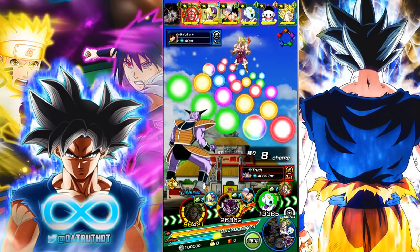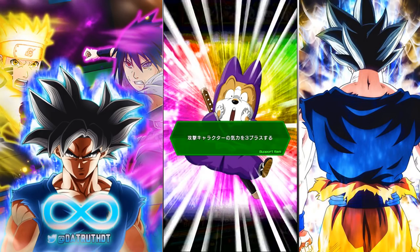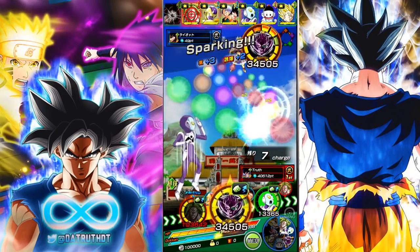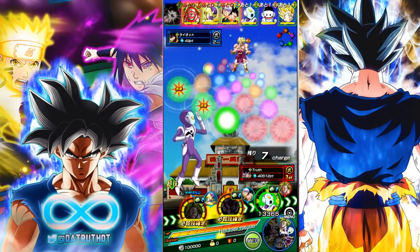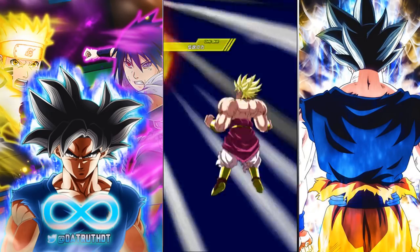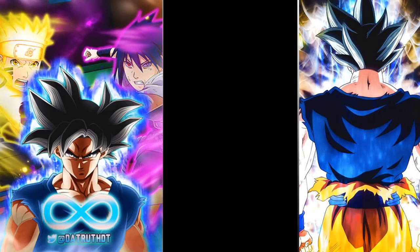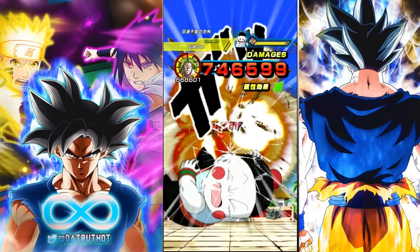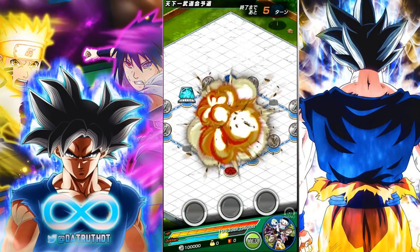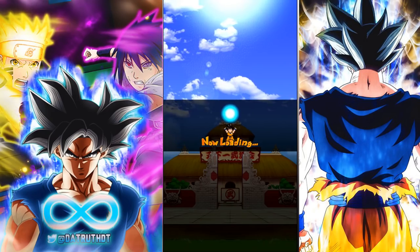With this team a lot of times we're not going to have the necessary ki, but that's why I have the Fruit of the Tree of Might and the shoes — they both give three ki — and I make sure LR Broly gets that 12 ki super. LR Majin Vegeta getting his 18 ki super is situational. I had 600 plus of all the essential items — Fruit of the Tree of Might, shoes, Ghost Usher — so I should be able to make it through the entirety of the tournament, even grinding hard, and still have some leftover Ghost Ushers after it's completed.